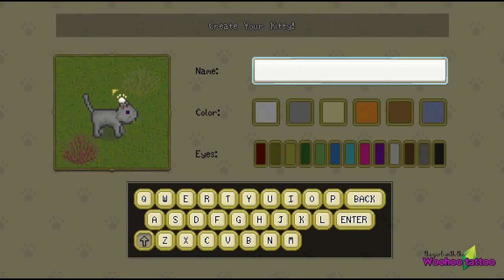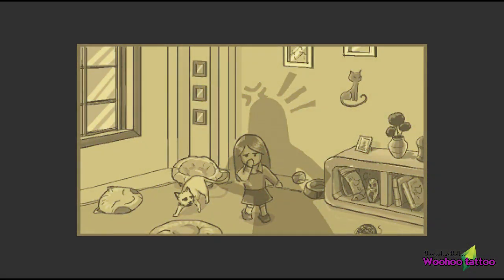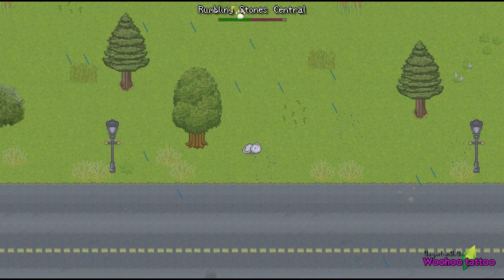They posted a Kickstarter campaign earlier this year, and in only six hours they were completely blown away and overwhelmed by donations backing this amazing creation. Cattails is an RPG game about being a cat and living your life in the wild.